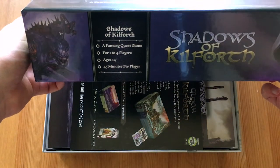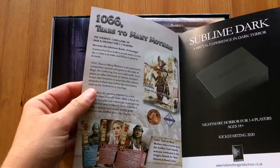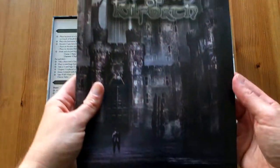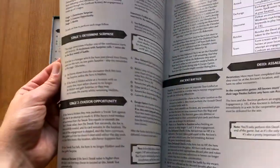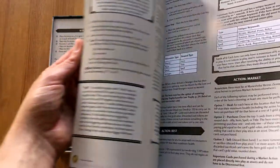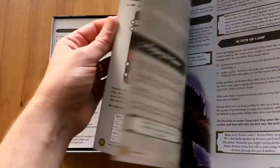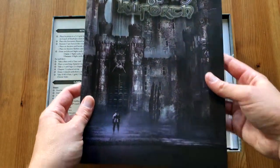It's a fantasy quest game for one to four players. Here we have an ad for other games from Hall or Nothing Productions. Here we have the rulebook. It's really well written — you have a lot of examples, a lot of descriptions, everything that you might need in this game you will find inside. There is a lot of text, but there are really a lot of good examples for different actions. You have the index on the back — it's a well written rulebook.